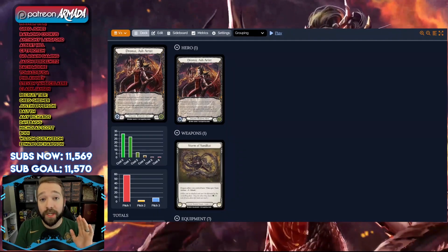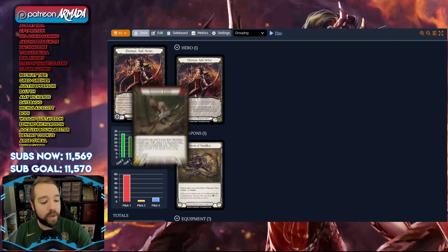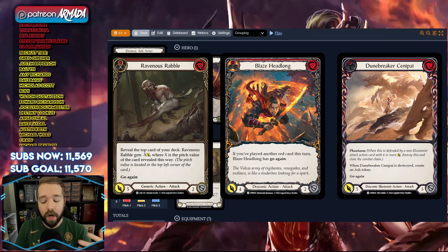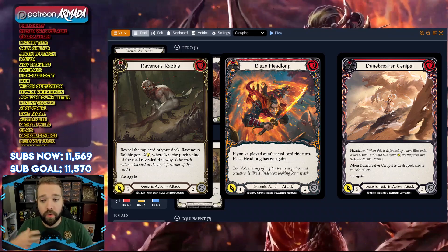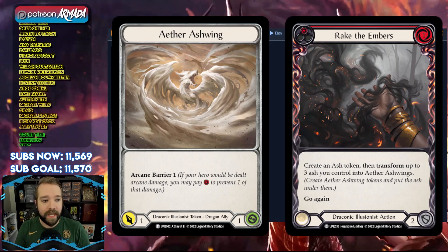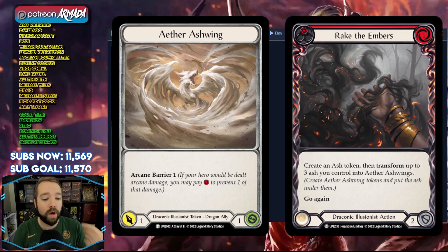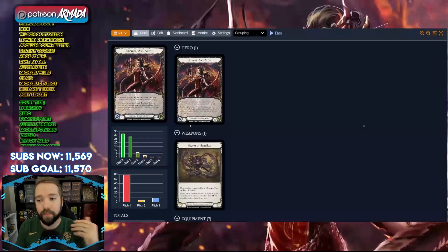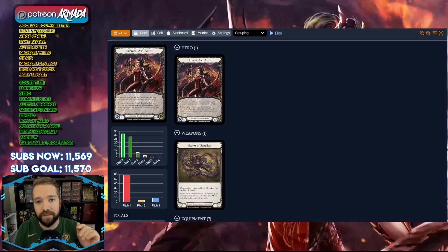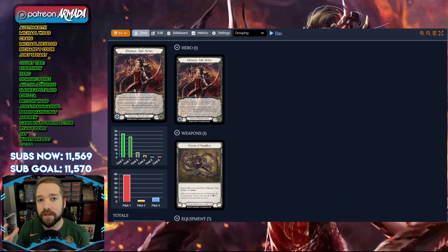The point of this deck is to play incredibly aggressively - play a lot more attacks than your opponent may not be expecting. Things like ravenous rabble into blaze headlong, or play phantasm attacks that if your opponent pops, we pay around and just push more damage. The goal is to get to a point where both players are at low life totals, then you start playing like a ninja, threatening ashwing attacks and finishing with kadachi or one point of arcane damage each turn from burn them all.